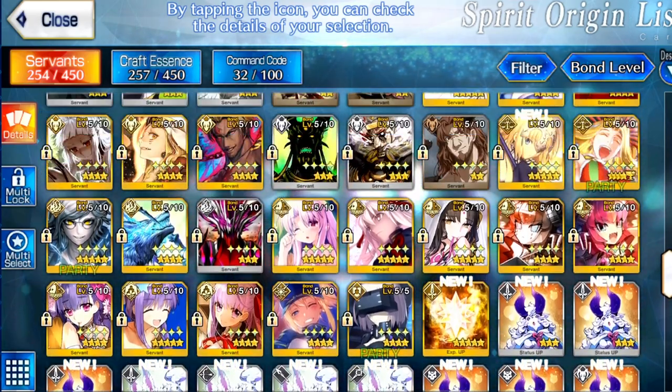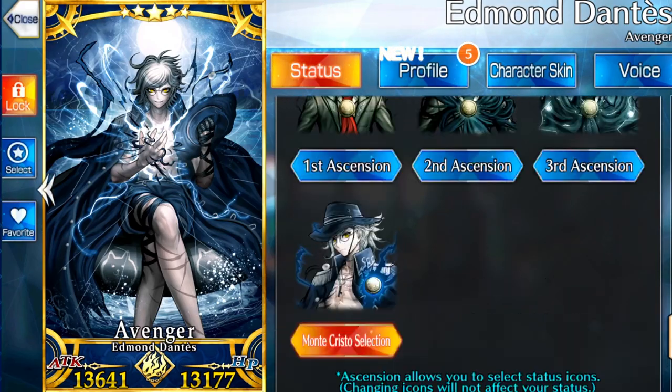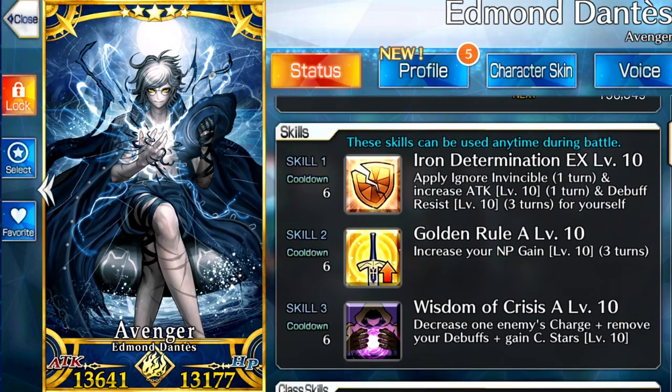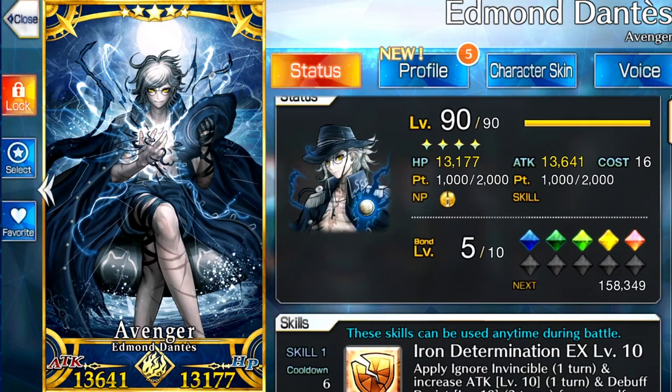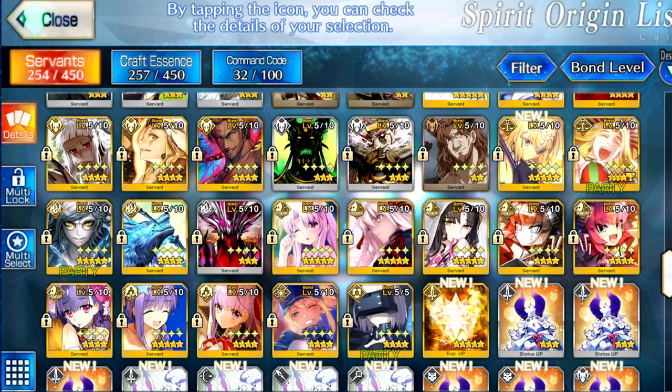Check out my sick box real quick. He's already bond 5 for me. He has all these skills at 10. He's fully built out, level 90, everything, the works. He has to be level 90 in order to get that summer outfit, but I digress.